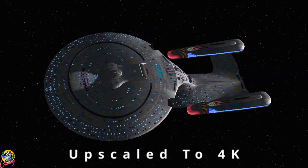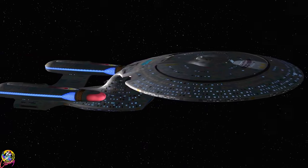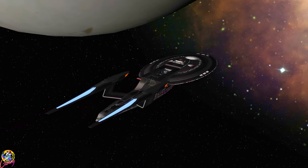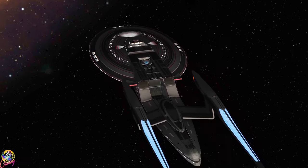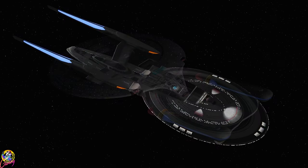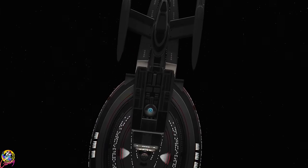Hey guys, Retro Badger here, hope you're all well. Today we have a request: to put the RBG Galaxy Clash Refit against the Excelsior 2. The Excelsior 2 is a very difficult ship to beat — its weaponry is vastly superior to anything from the Next Generation era. The RBG Galaxy Clash Refit is equipped with quantum torpedoes and a powerful phaser array, but the Excelsior 2's phaser is from a newer generation and it also has the ability to fire photon and quantum torpedoes simultaneously.